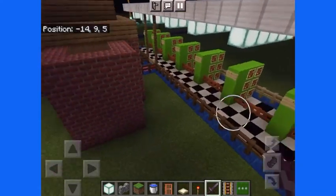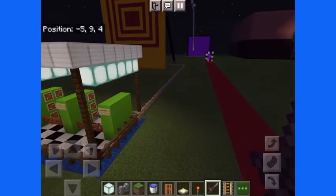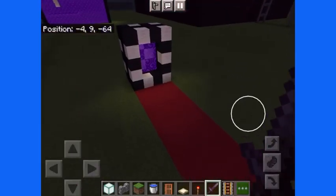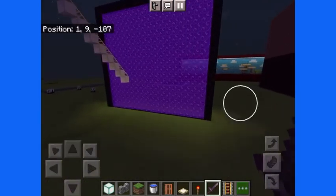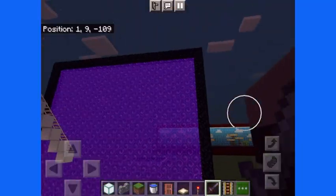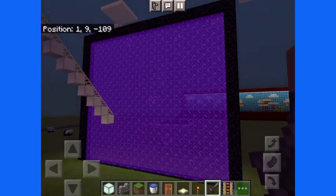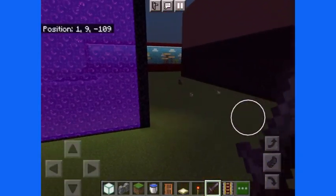First of all, we got the Archery Range. You can shoot bow and arrows here and shoot that giant target over there. And then next is this weird looking portal thing — I have no idea what it does or what I'm gonna do with it. And here's the most giant portal. This is how big you can build a nether portal — you can build it this big. It's very, very big.